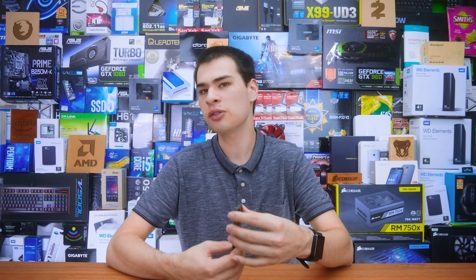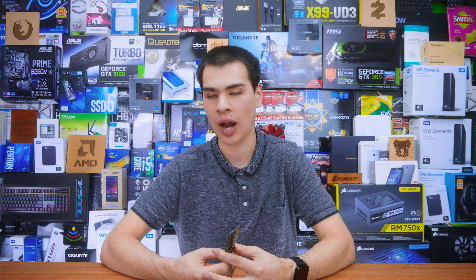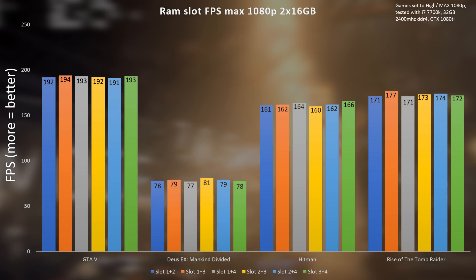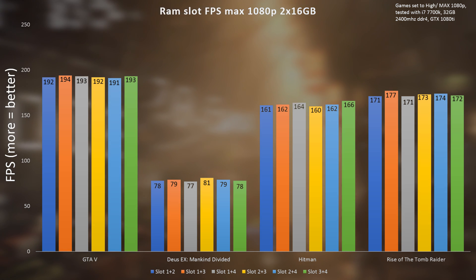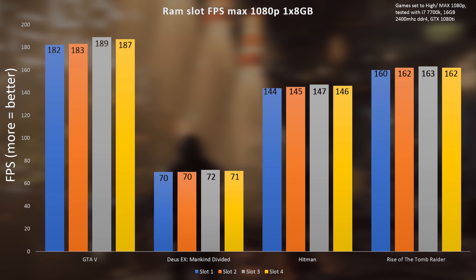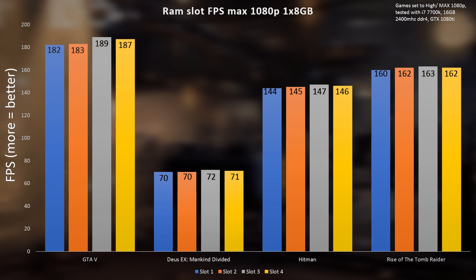I wasn't going to stop there, so we amped it up slightly. I grabbed two 16 gigabyte modules and a single 1x8 kit to see what happens when we throw different things around. Unsurprisingly, after running a whole bunch more tests, we see there's really not much of a difference even with different capacities. 32GB of RAM didn't see much of a difference, and a single 8GB kit didn't see much of a difference from our single 16GB or dual 2x8 kit. Overall, not too much of a difference.